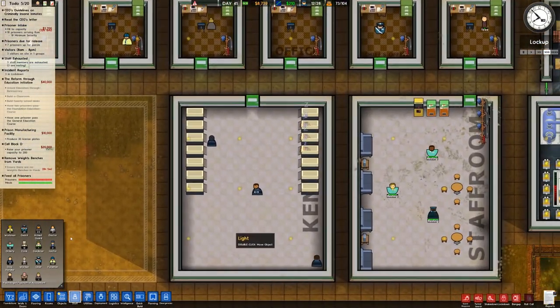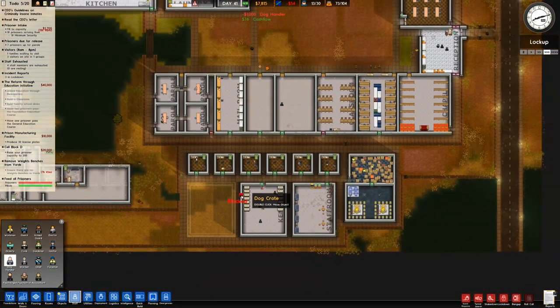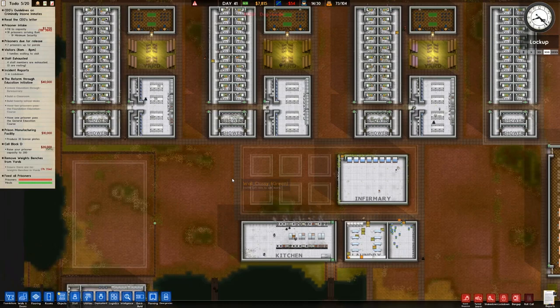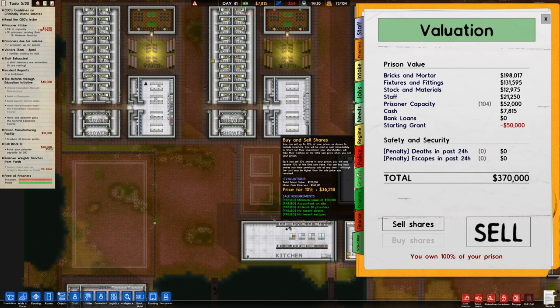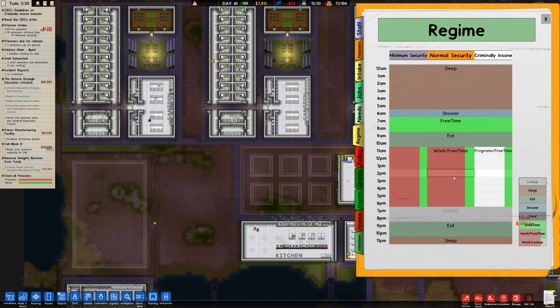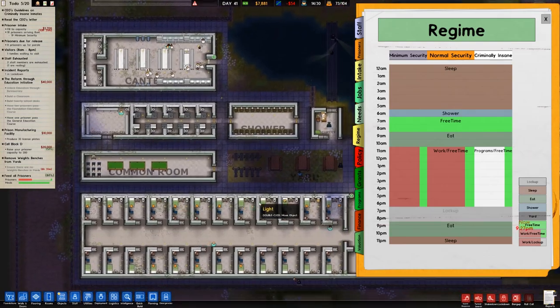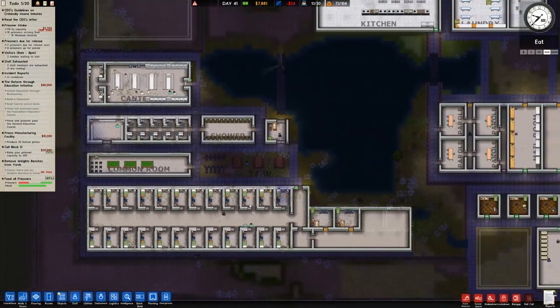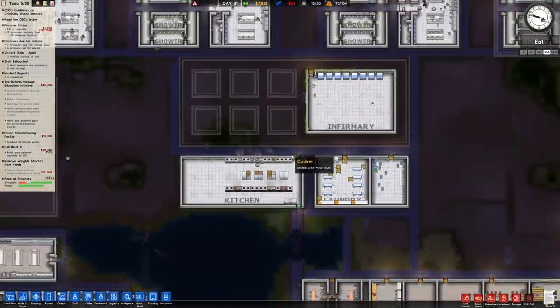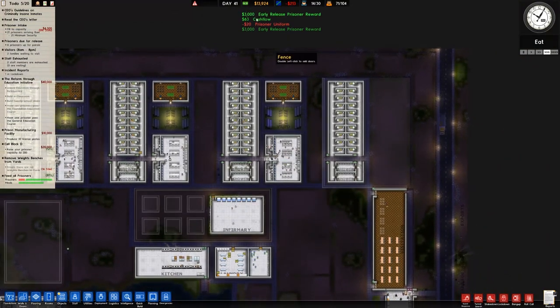In terms of our staff, we have 20 normal guards, 6 orderlies, 12 cooks, 1 gardener, 2 janitors, 4 doctors, 12 workers, and 8 dog handlers — we're going to increase to 10. We did change the lockup from the center of the schedule. We now have 8 straight hours of work and free time, instead of splitting it, which was problematic for them going back and forth. The criminally insane inmates don't have work — they just go for treatment. This is all now connected, which is excellent.